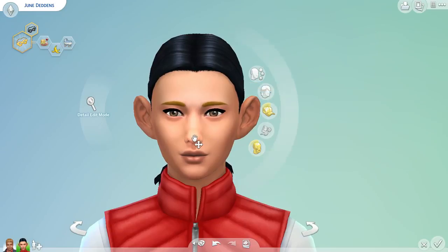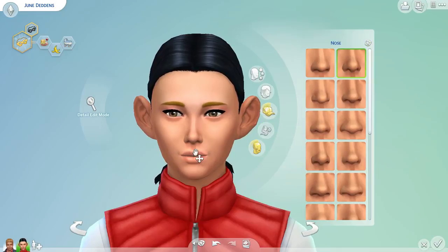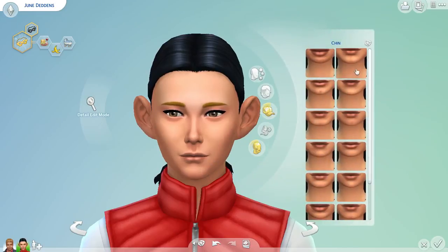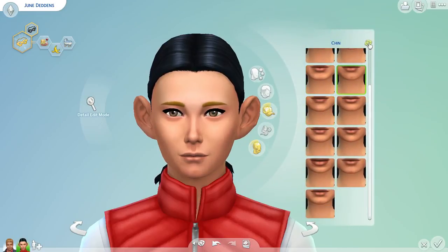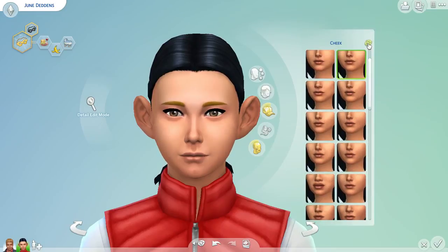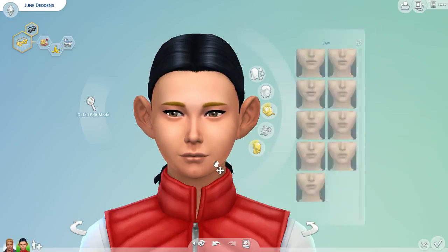You could do the nose — 1, 2, 3. You could do the mouth — 1, 2, 3. The chin — 1, 2, 3. So this is a good way if you like unusual looking sims and don't like just the cookie cutter sims that come with the game. We did eyebrows, eyes, nose, mouth, chin. The jawline you can also do — 1, 2, 3. That was the cheek; this is the jaw — 1, 2, 3.